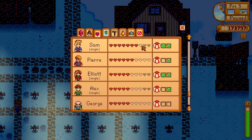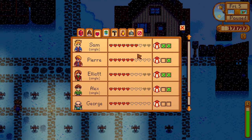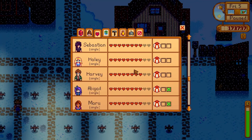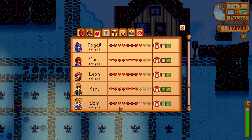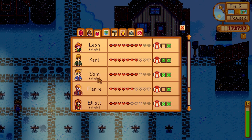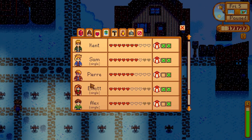I still need one more heart with Sam, three with Elliott, and three with Alex — so they're going to take a little while. What I might do is give Sebastian and Harvey bouquets and see what their cut scenes are, still try and give Sam loads of pizza to get him up, then give him a bouquet. Then see what we can do with Elliott and Alex because I just want to see their stories really.